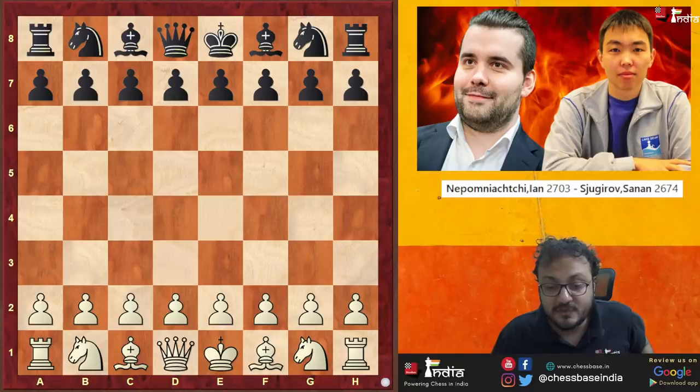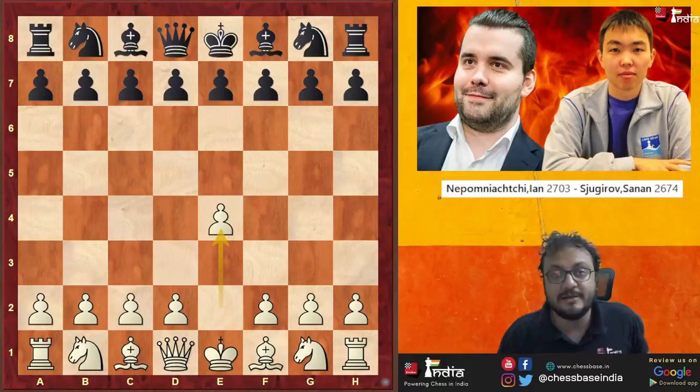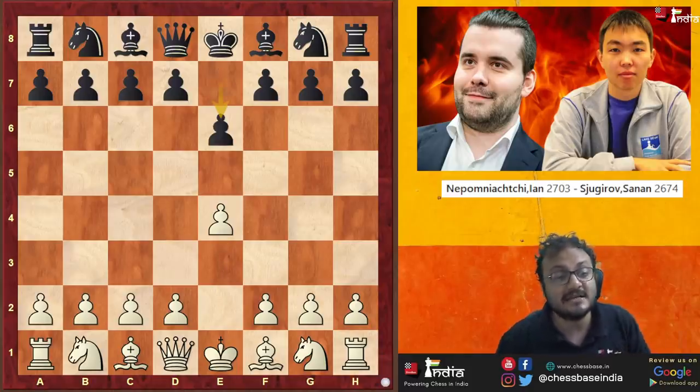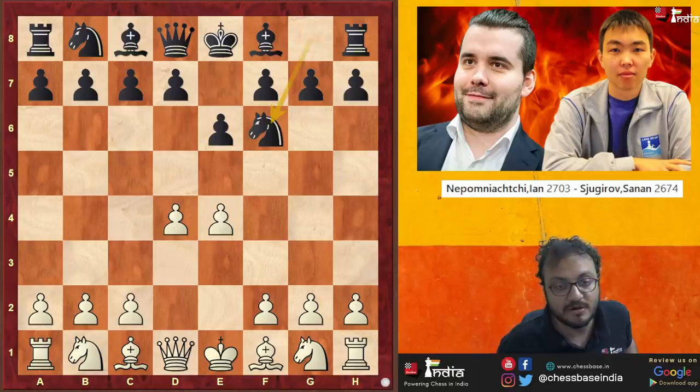So let's begin with the game. Before we go to the game, I want to show you one small well-known tactical motif which is known as the Greek Gift. D4, Knight F6 — this is a game of Greco.